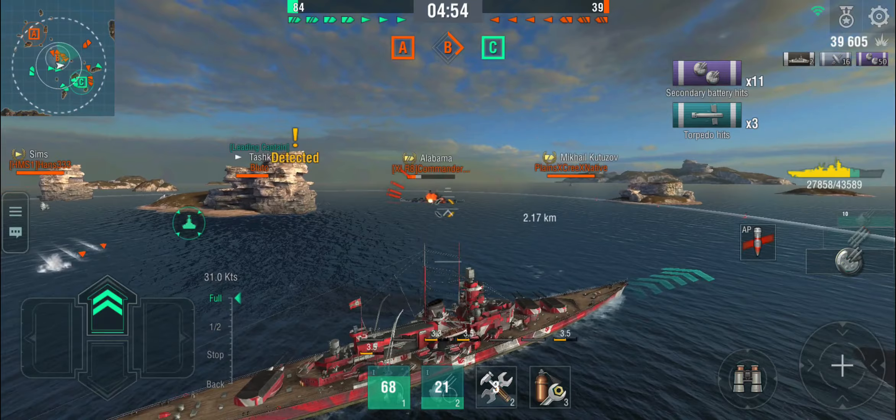Jervis just got hit in the face. Tashkent doesn't have range, and Sims is behind me — but if he wants to torp me I can probably dodge most of them. Auto secondaries opening up. Z takes him out with torps. It looks like they have an AFK Kutuzov. They've all died — that was quick! Now we'll just be doing a bit of farming.